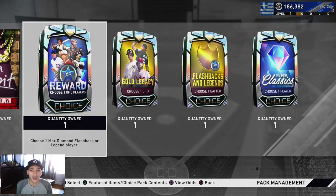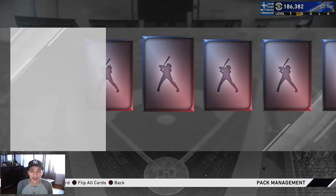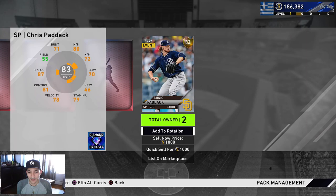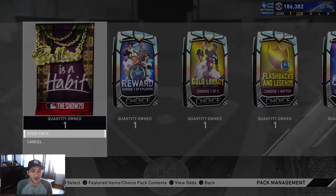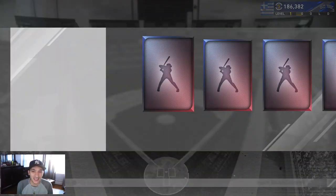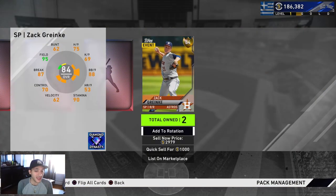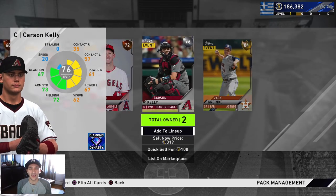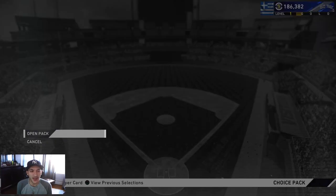Now the two Balling is a Habit packs - best chance at a diamond I guess, but I don't think I've ever hit a diamond out of these. We get a gold - Chris Paddock. He goes for around a thousand. Second Balling is a Habit pack and another gold - Zach Rinky, pretty pricey at 3k. So yeah, we definitely should be back up to around 200k.